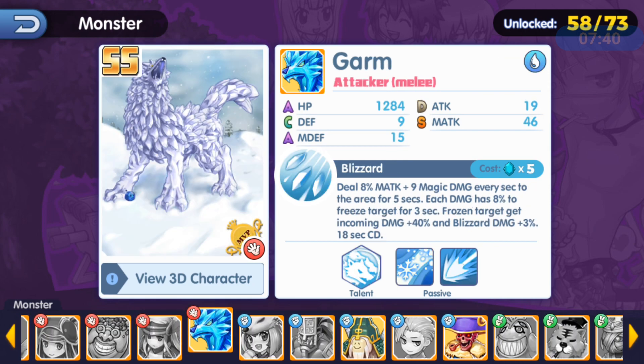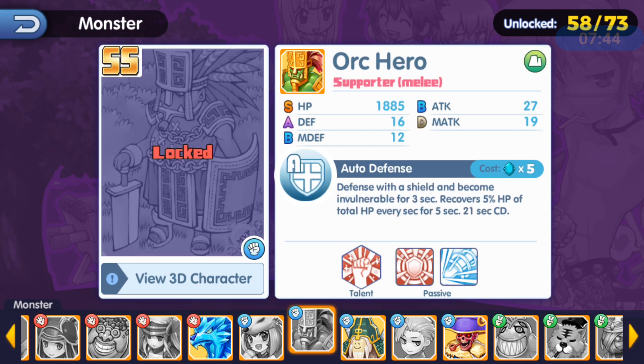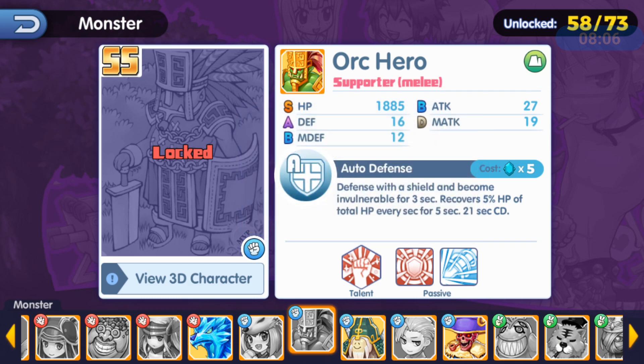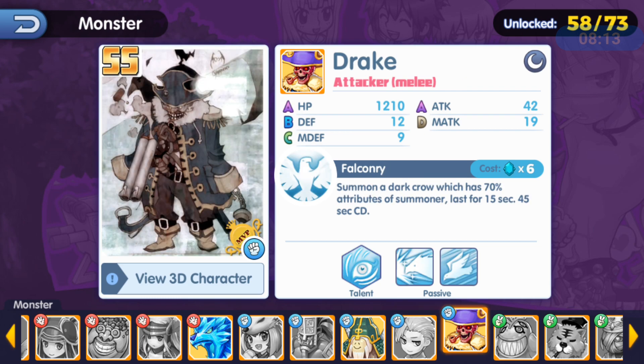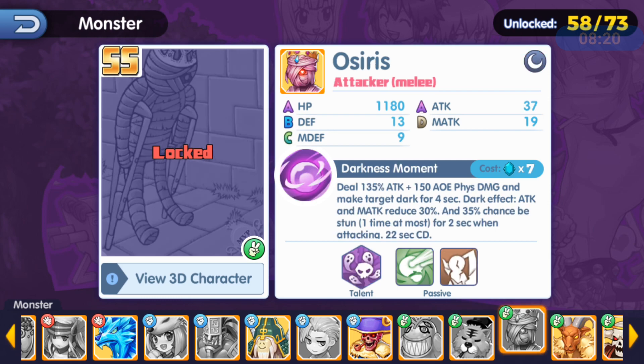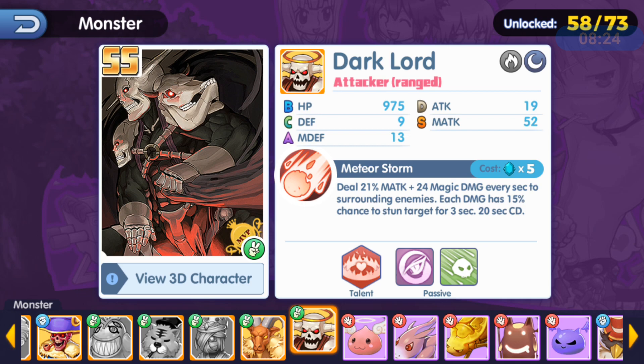These are all double-S heroes. Orc Hero is one of the featured ones — he has a shield skill making him invulnerable for 3 seconds, recovers 5% HP of total HP every second for 5 seconds, with a 21-second cooldown. He has a death trigger that can only fire once per battle. Randall is also featured — I believe she's very powerful. I like to use range heroes, so Dark Lord was definitely very strong to start with.